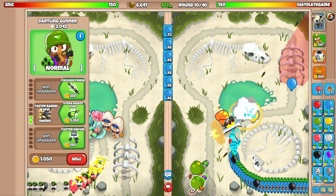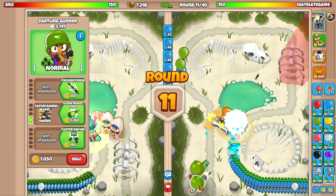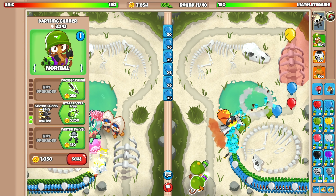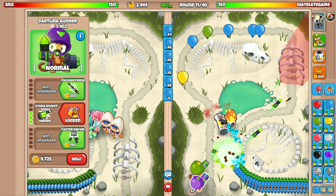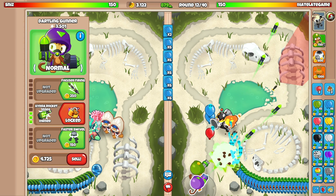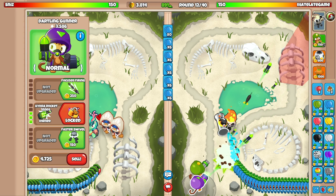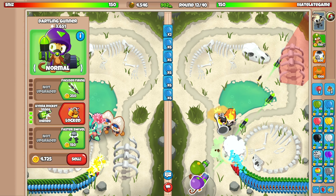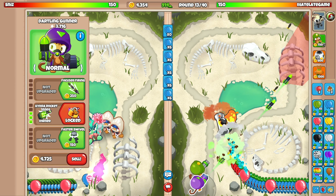People were clowning me in the last video because I got the perma spike up really late and forgot to upgrade to the middle path on the village, which meant my perma spike couldn't pop lead balloons. I almost lost to those DDTs. But I definitely want to try it again — I also didn't even know you could target your spike factory to 'smart,' that was news to me!